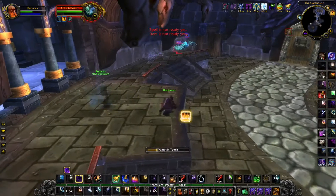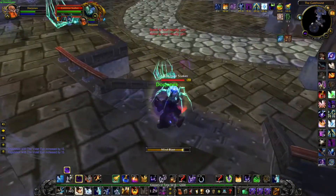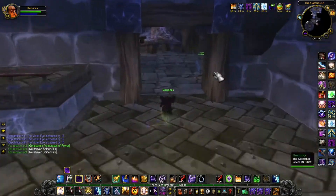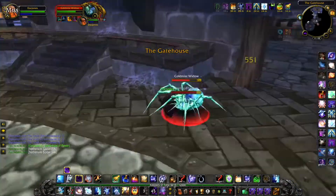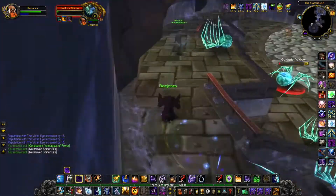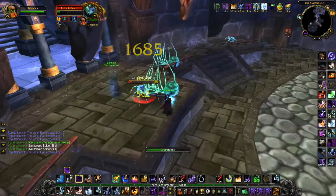First, what you need to do is clear about 3 spider packs from the servant quarters. Everybody should be able to do it easily. If you have difficulty, I would suggest you use the platform at the entrance. These mobs can also be CC'd, so feel free to use your fear, feel free to use your stun. This should be pretty easy to kill.